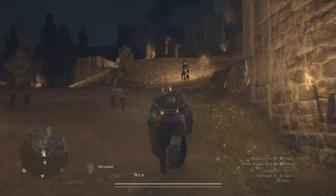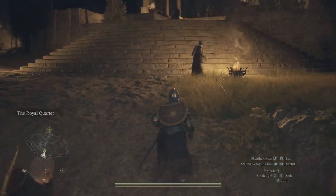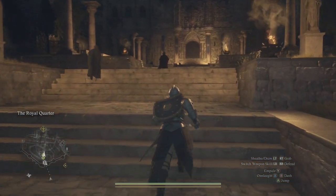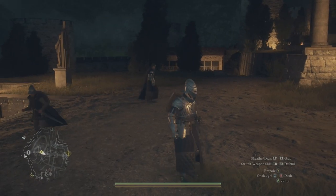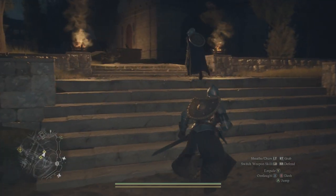Once you make your way up to the entrance, you will be greeted by Sonya, who is going to sneak you into the palace. All you need to do is follow her. She's going to lead you to the right side of the palace through an archway that takes you to a side door where we can sneak in.